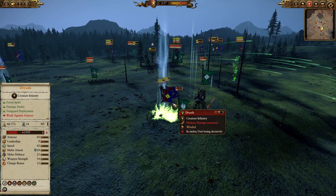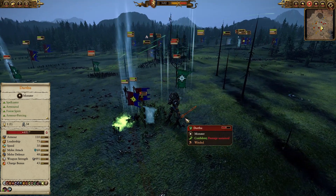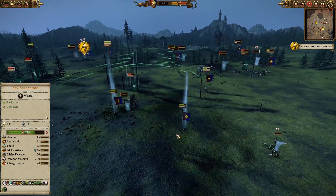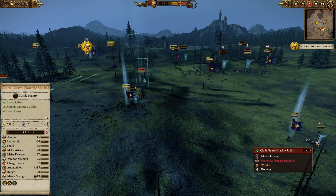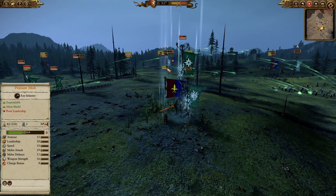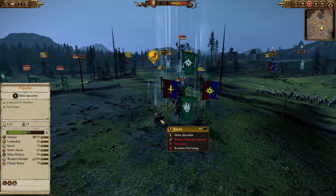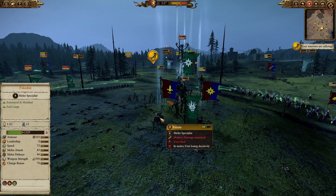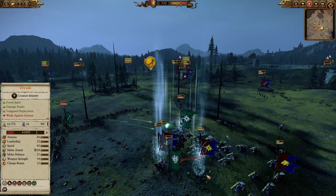I want to stick Feynchantress on Durthu and have him hit her as much as possible, because when he's not hitting Fey he's going to hit something else and deal a lot more damage. For some reason I chased his glade guard with star shaft arrows and now Durthu is going after the paladin. Look at the damage — three to four hundred damage per hit, another one — he's literally destroying this poor paladin.